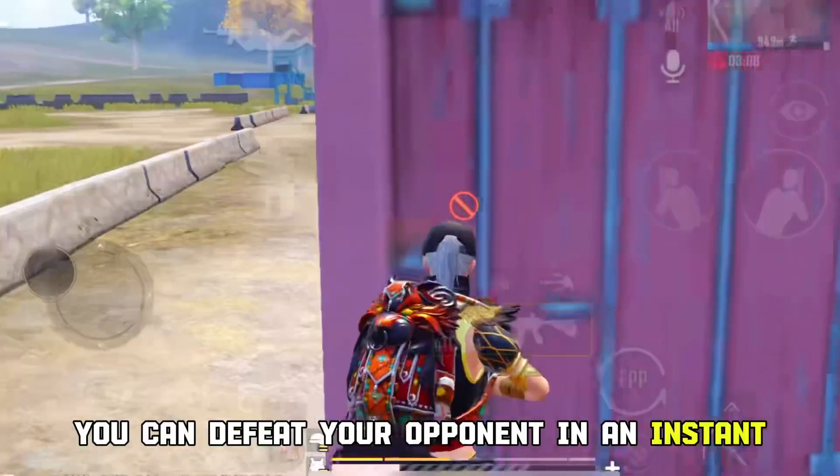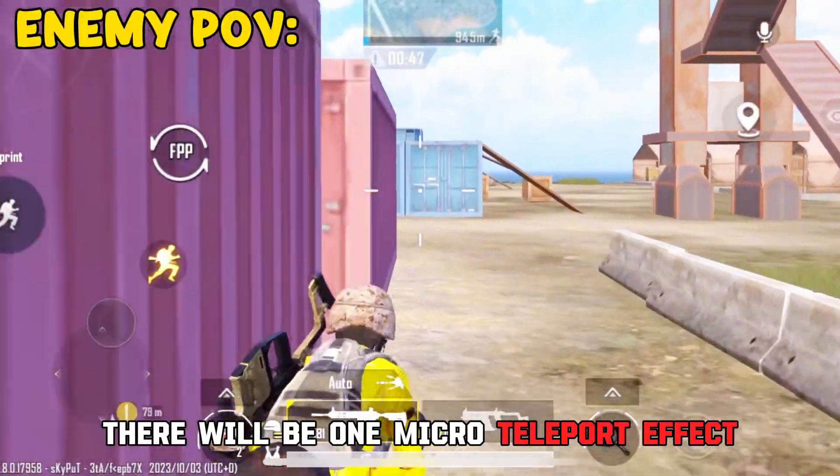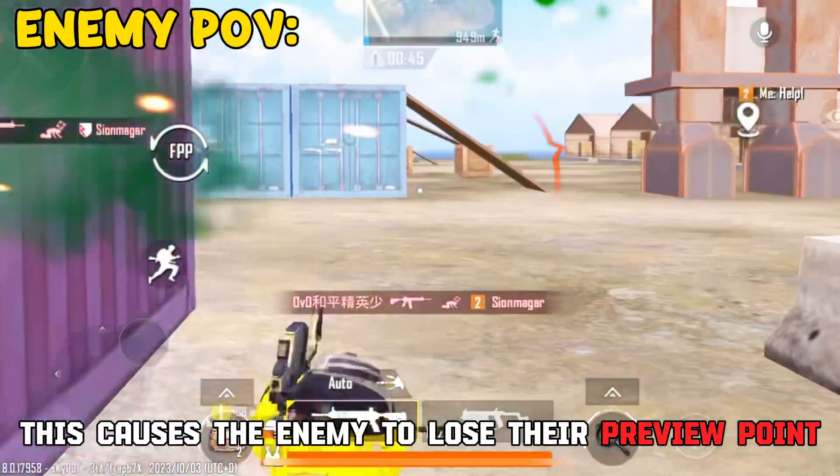You can defeat your opponent in an instant. There will be a micro-teleport effect, which causes the enemy to lose their preview point.